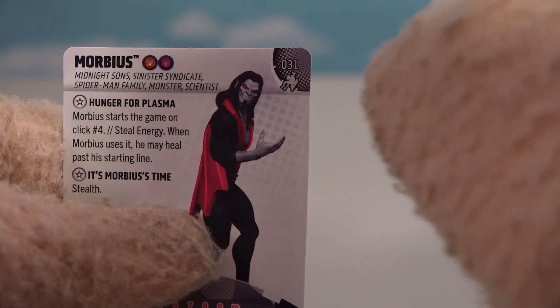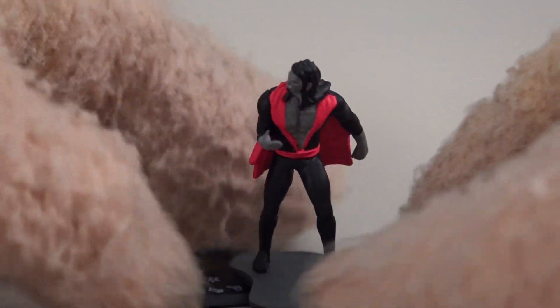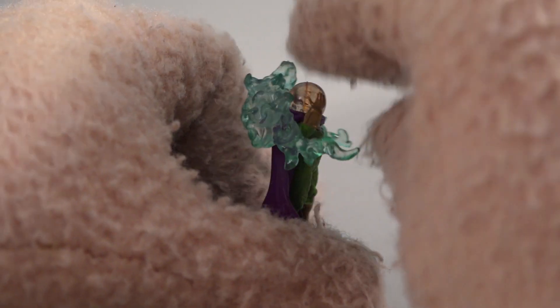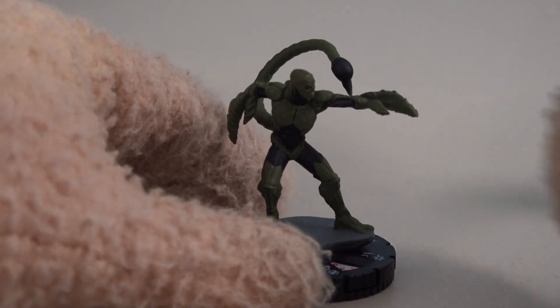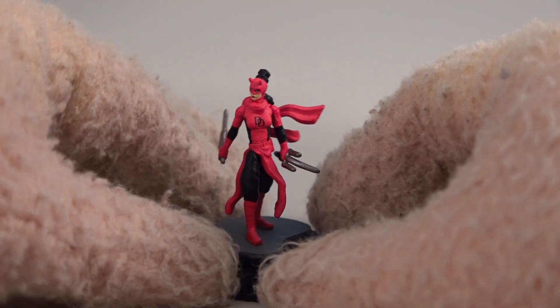Now it's time for the rare figures — identifiable by the gray top — covering figures thirty-one to forty-four. Starting with Morbius the vampire as figure thirty-one. Figure thirty-two is Mysterio, super cool with translucent parts. We're missing figures thirty-three and thirty-four, but found pictures online — thirty-three is Beetle and thirty-four is Bombastic Bag-Man. Figure thirty-five is the Scorpion, who appeared briefly at the end of the first MCU Spider-Man movie.